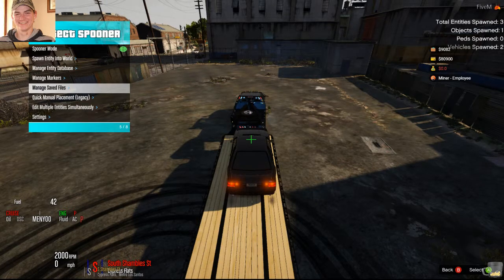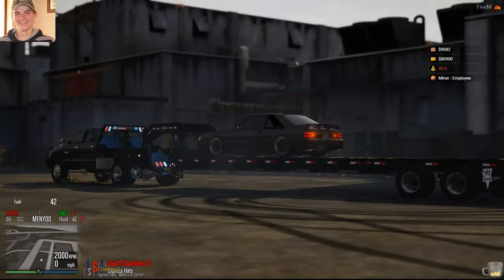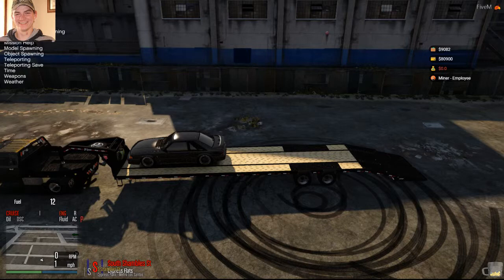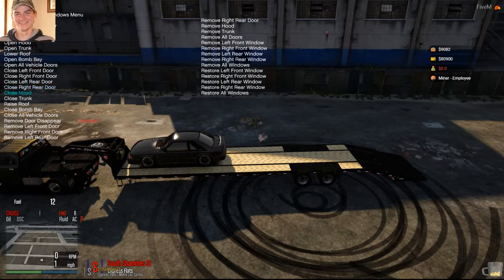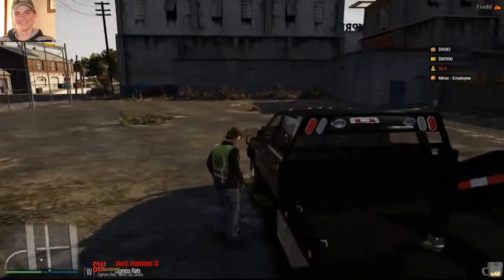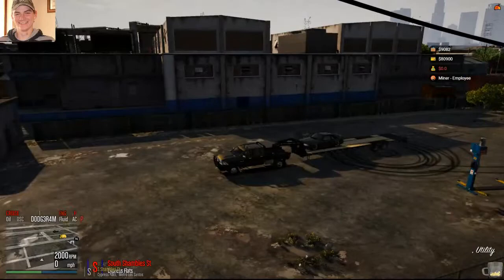So that's the car on it — you can drive around, do what you want, and the car won't fall off. I'll show you that now. That car is now attached. I don't want to get too close to the front, but it shouldn't fall.